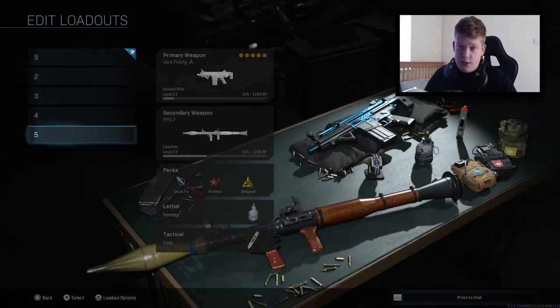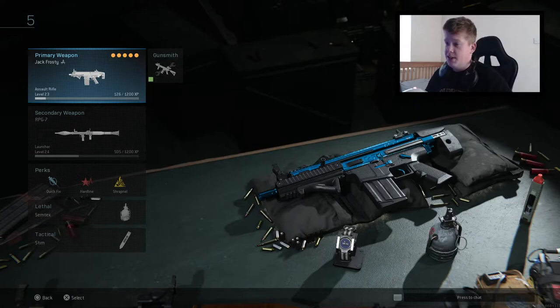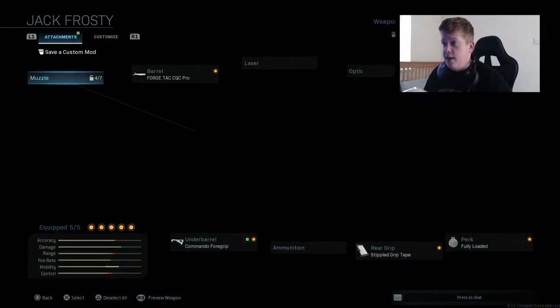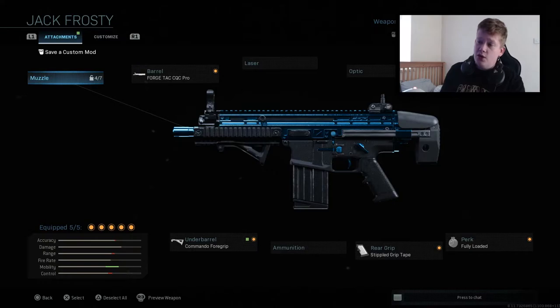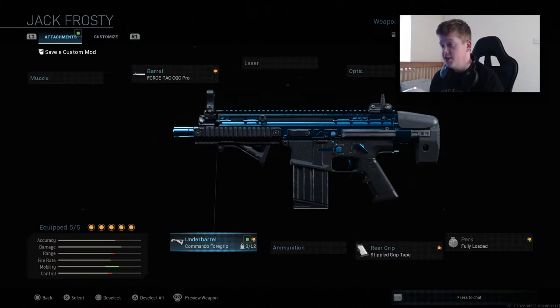On to the class setup. Hopefully guys, don't struggle with those challenges too much — I didn't and I don't think you should either. This is the Jack Frosty class setup. As you can see, it's a very small and downsized AR. The magazine size is very, very small — it comes with 20 bullets, not a lot. You're pretty much reloading after every single kill.